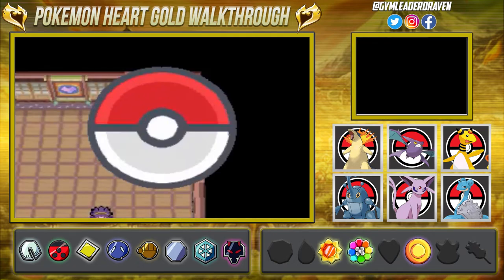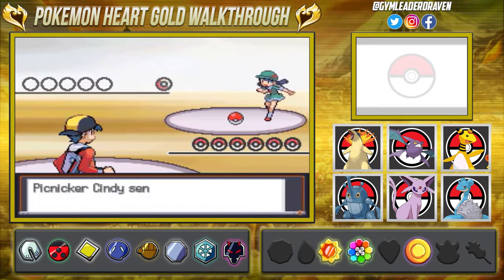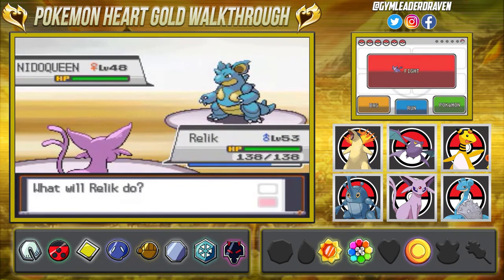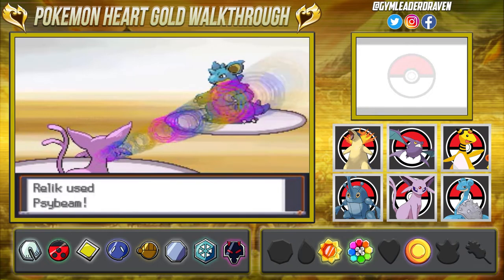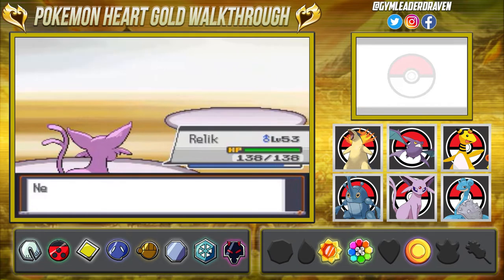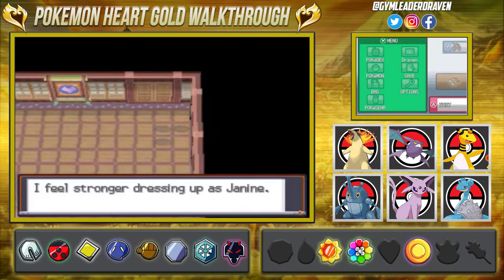As you can see there are invisible walls and Pokemon trainers dressed up as the new gym leader of the Fuchsia City gym, Janine. As the gym suggests, it is a poison type gym and you will actually be seeing some proper poison type Pokemon here - not like in previous versions where quote-unquote poison type Pokemon were used without real poison type moves like Poison Gas. Just like that we defeated Nidoqueen and Relic got some experience points.